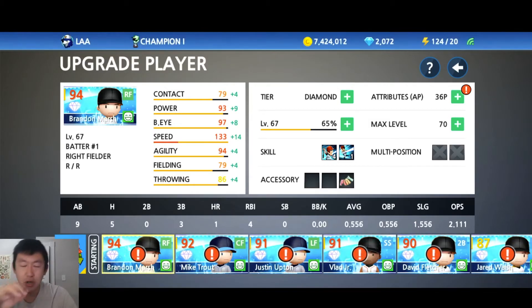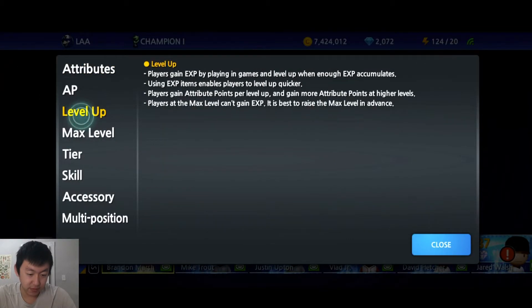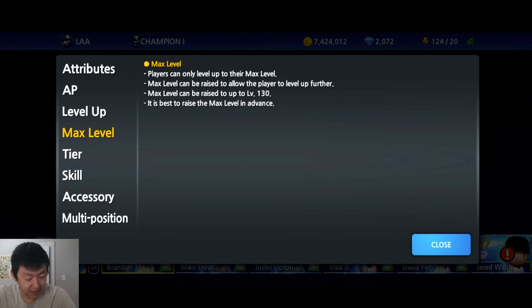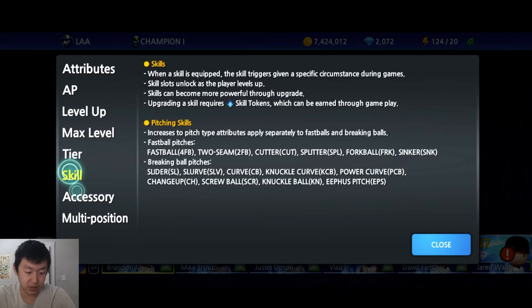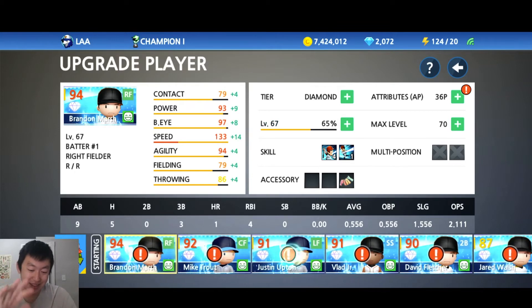We're going to start off trying to max out the level. Brandon Marsh is the speedster — I've been focusing on his speed. 133 speed right now. We're going to try to get that to the max. The max level a player can be is 130. This is the player level here — 67. Overall's 94. But we're going to see if we can get his speed up to the max.